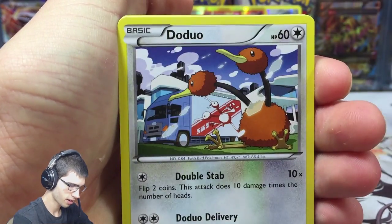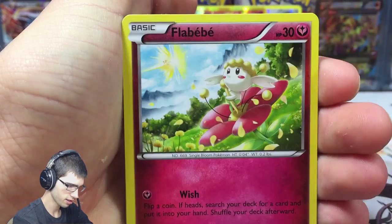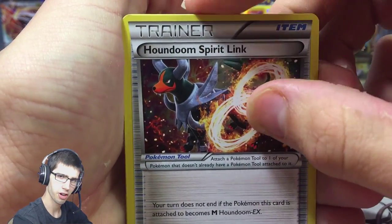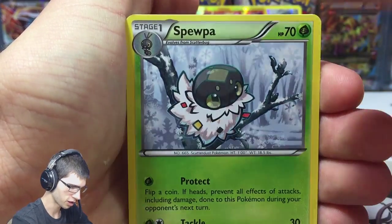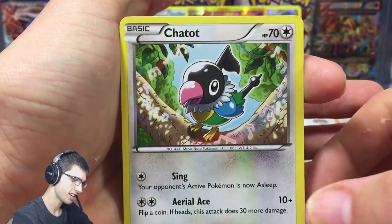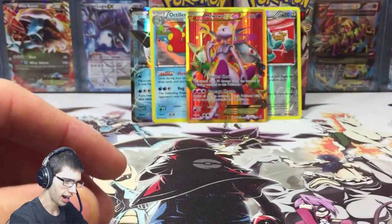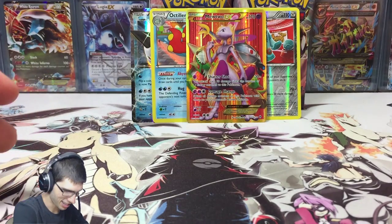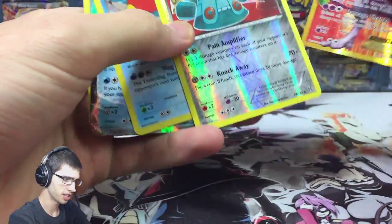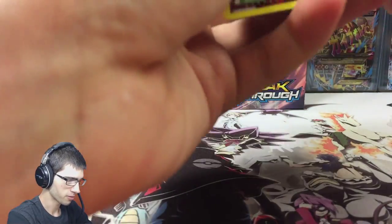Last pack of this part — the Zoroark Break pack. Let's see if we can end it strong since we started it strong. There's a code for good luck. We have Chespin, Doduo, Fennekin, Zorua, Flabebe, Piloswine, a Houndoom Spirit Link — I'd love to get the Mega Houndoom full art. We got Spewpa, a Wobbuffet Reverse — look at that powerful art — and an Aegislash. Not the strongest finish, but definitely no complaints. Just look at that secret rare in the back — that's all I needed.